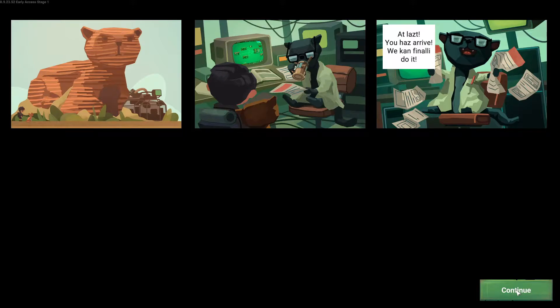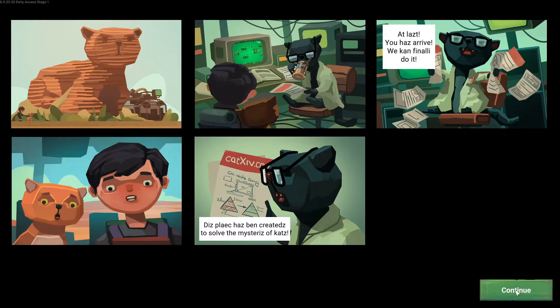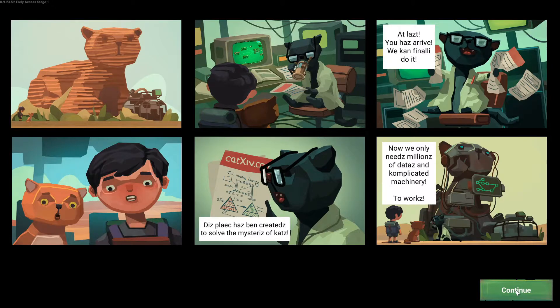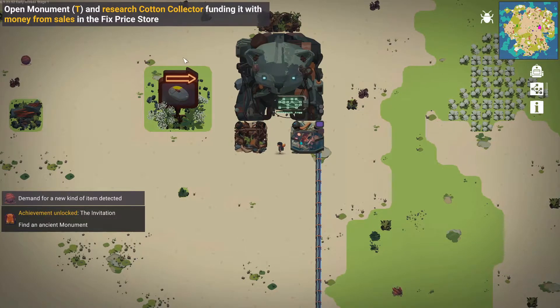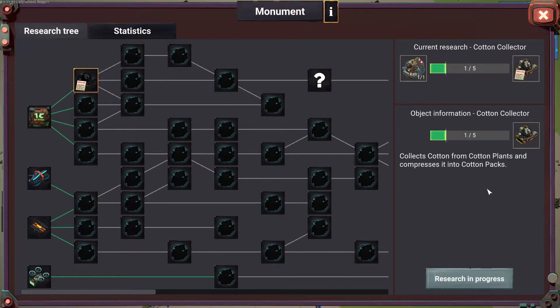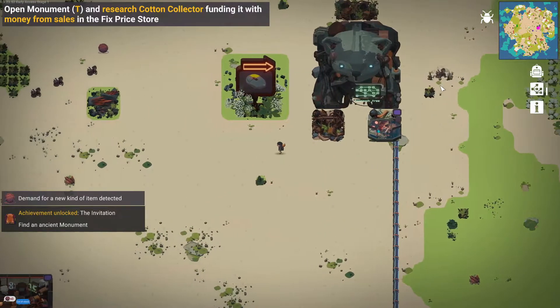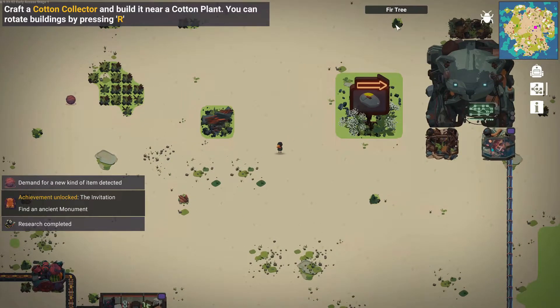A cat appears: 'At last you have arrived, we can finally do it. This place has been created to solve the mysteries of cats. Now we only need millions of data and complicated machinery to work.' Open the monument — press T — and research the cotton collector, funding it with money from sales in the fixed price store. Cotton collector research — I need to check how much money we've got and put some more in.